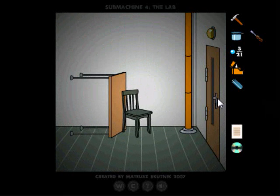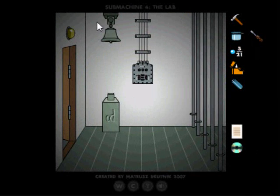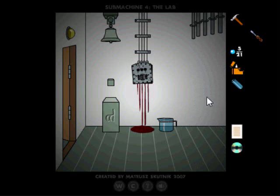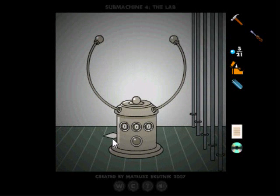All you have to do now is use the key over here and ring the bell. Use your acid oxide. It looks like it's been shot - get this out.